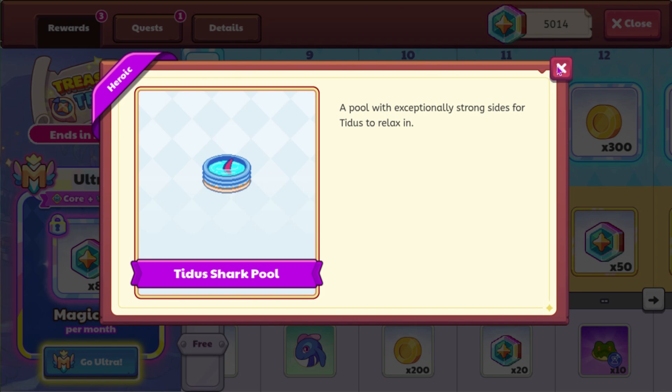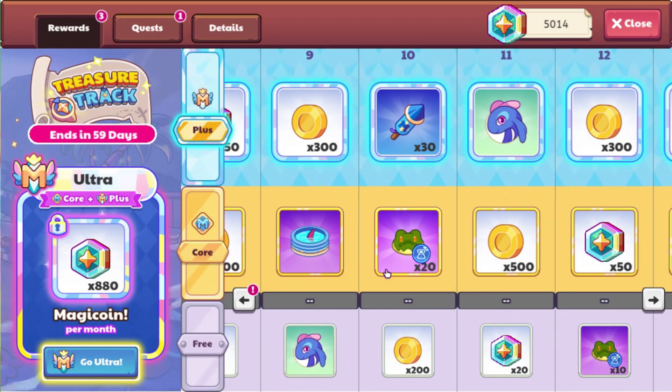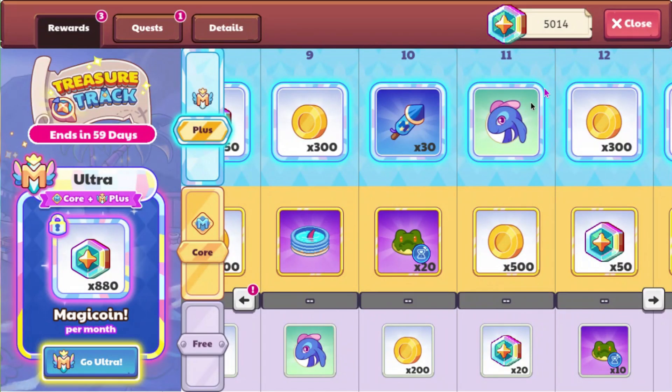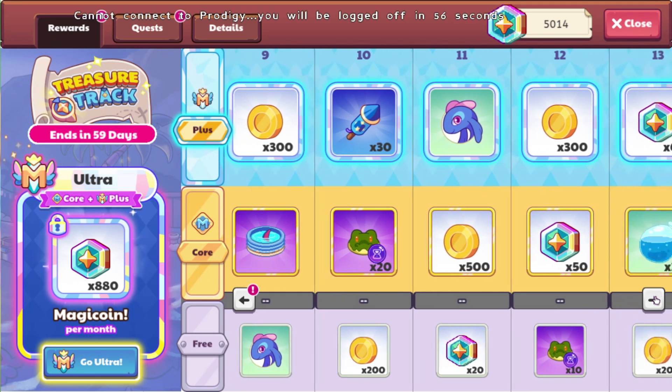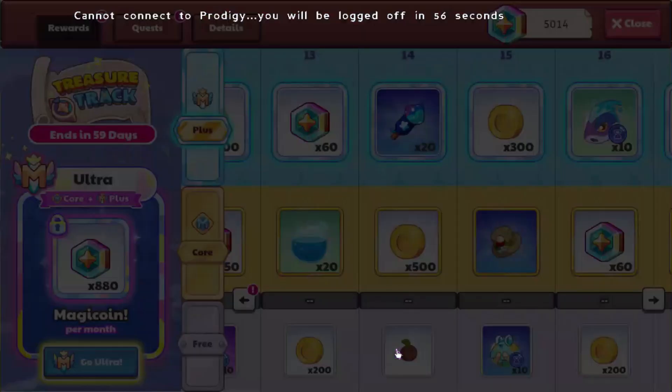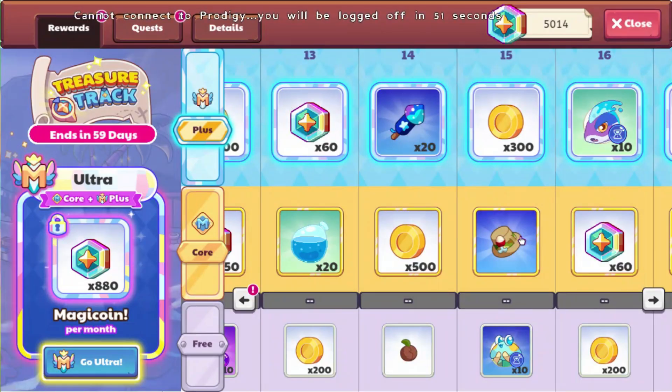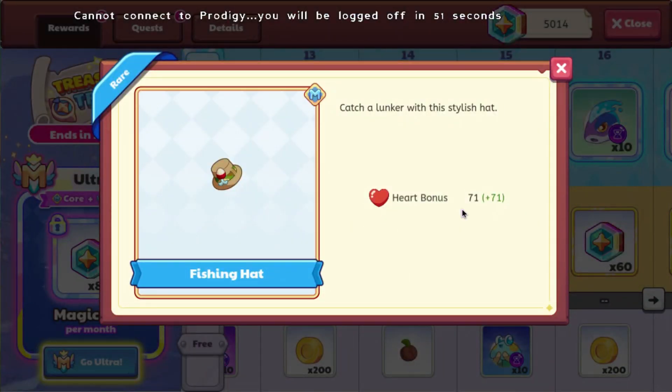We also got some crocodile morph marbles. You can also get funk eel, which is a helper — I believe they just added this stuff. You can get funk eel if you are on level 11. You can also get the coconut floater with a power bonus of 59, and you can get the fishing cat with a heart bonus of 71.